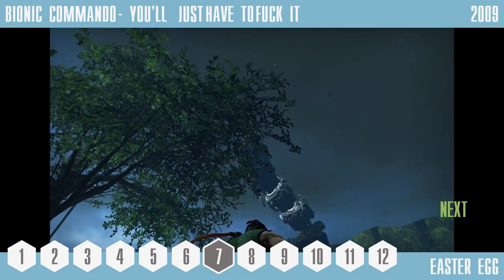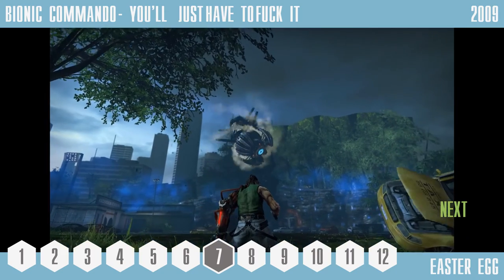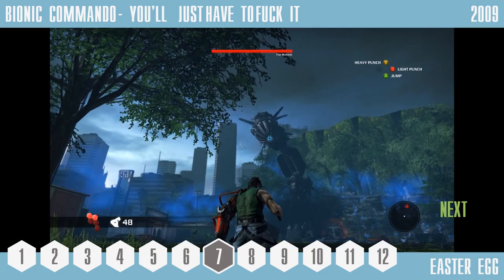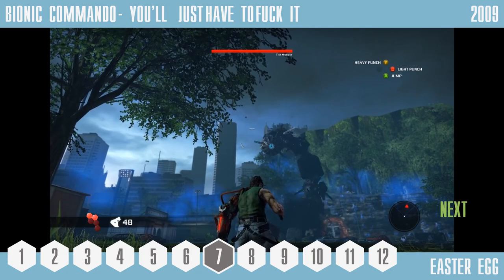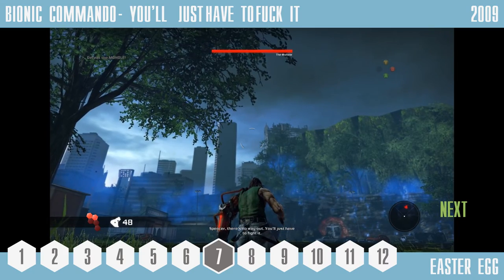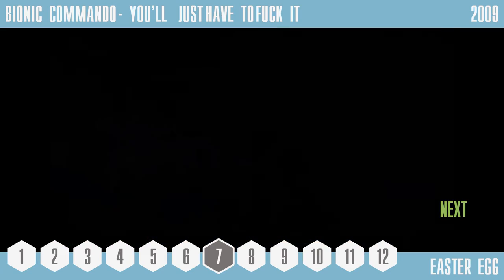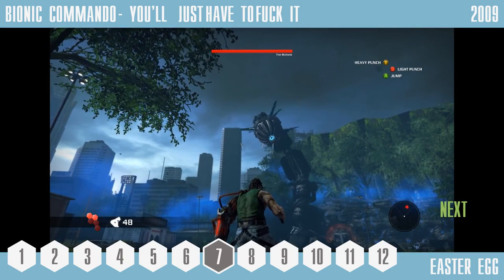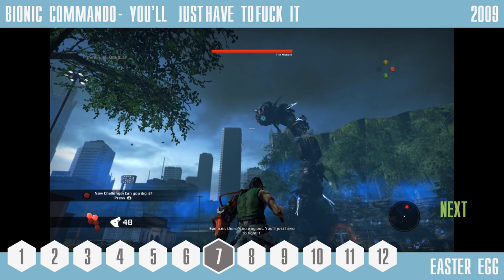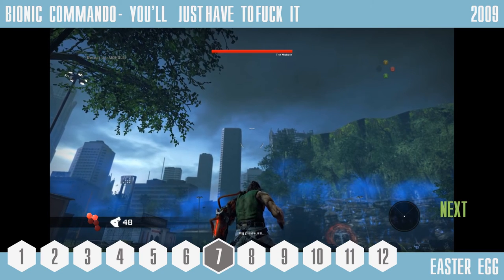Number 7: Bionic Commando — You'll Just Have to Fight It. Capcom's 2009 Bionic Commando contains a rather hilarious easter egg found during the boss battle with the Mohole. Upon first encountering it, you are told: "Spencer, there's no way out. You'll just have to fight it." However, after losing to the Mohole a few times, a slightly different line will be delivered: "Spencer, there's no way out. You'll just have to fuck it."